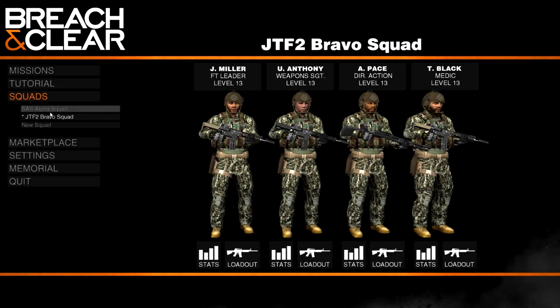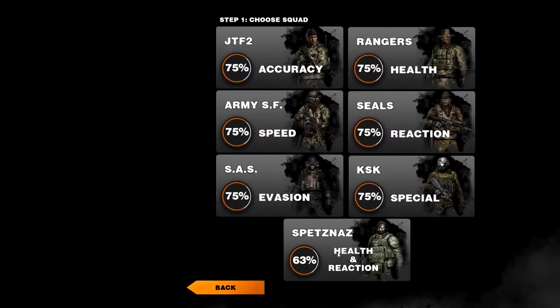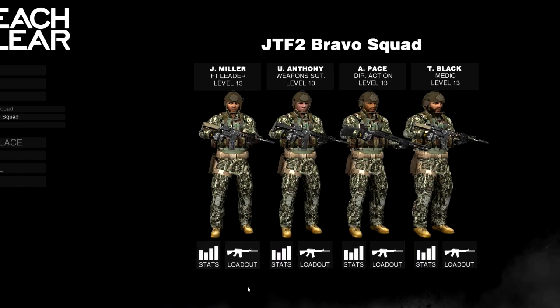One of the major things is there is now a new squad to play as. Let's create a new squad — as you can see we can play as Spetsnaz, who have a 63% bonus to health and reaction. So they don't get quite 75% like the rest, but they do get two different categories at 63%, which is pretty damn good. They'll be quicker at shooting and they have more health, so that's pretty awesome.